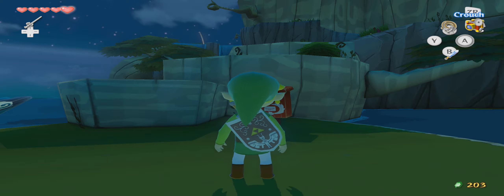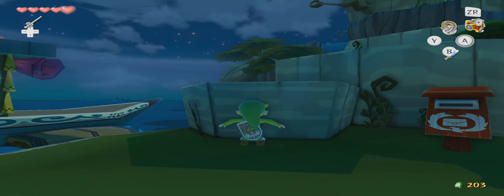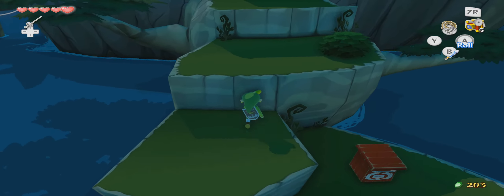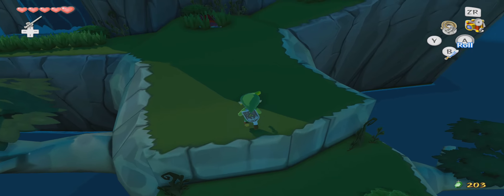Hello and welcome back to Legends of the Wind Waker here at Hidden Triforce. In this episode we're going to explore Forest Haven and see what all is going on in this new island. There's a lot of stuff to do here and it's going to be the home of the game's second dungeon.